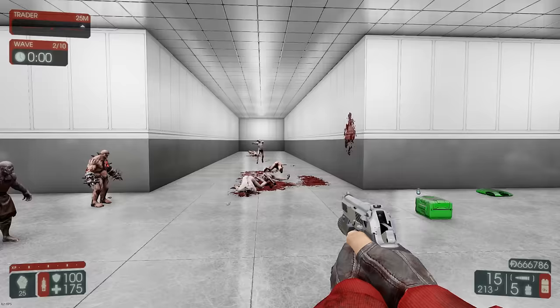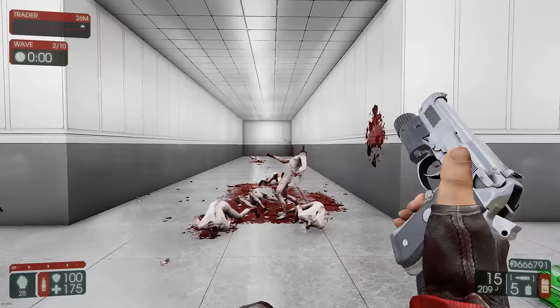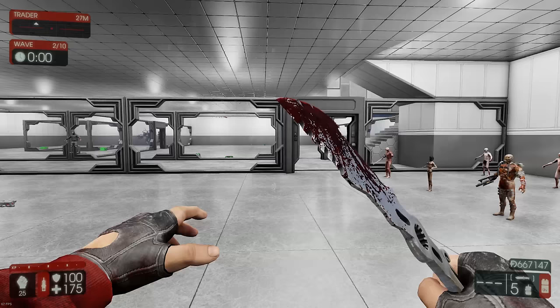First up is the 9mm pistol. The 9mm pistol is a weapon available to all classes, and as a Berserker, shouldn't be relied on unless you intend to use it for farming XP. But since the Berserker is always so up close and personal with the zeds, there shouldn't be any scenario where you take out your 9mm pistol.